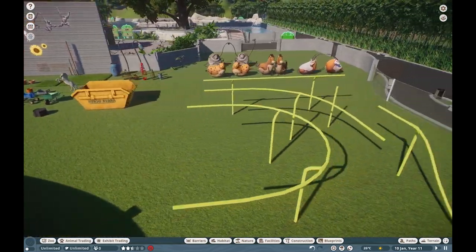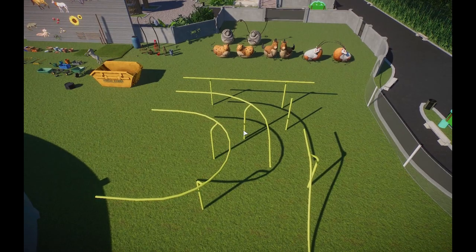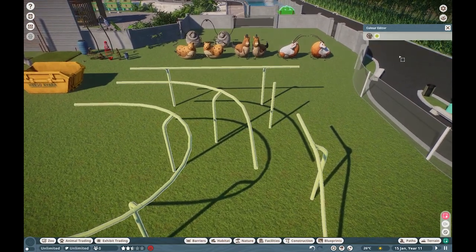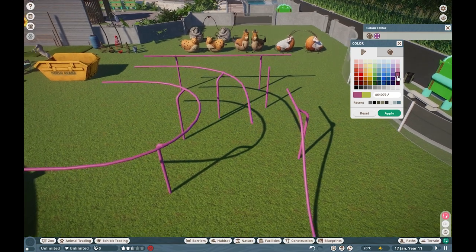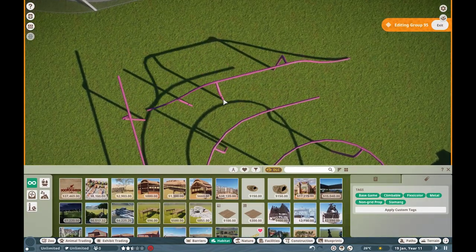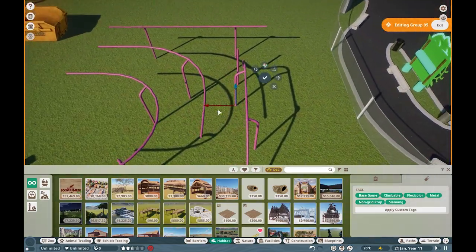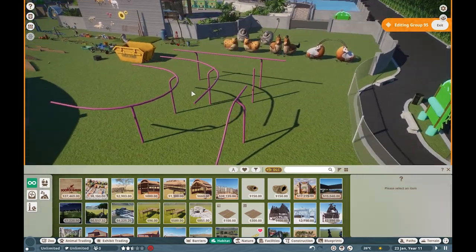Obviously we're going to have our own little prop tier list video — it's going to be a separate video this time because this video is going to go for way too long. So of course we do have these climbing frames. These guys will have their own video on how to use them. Best part of all, they are flexi-color, which is really awesome. I have my reservations about them because they are pretty big props, so if you want brachiation in your zoos, you're going to have to make the habitat relatively big.